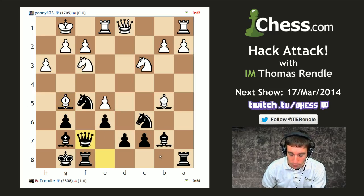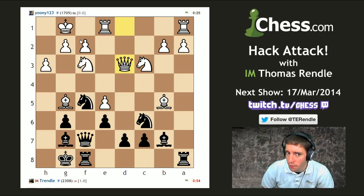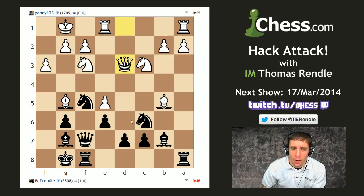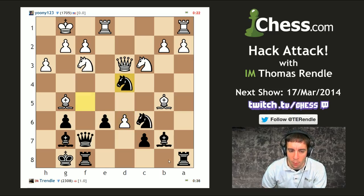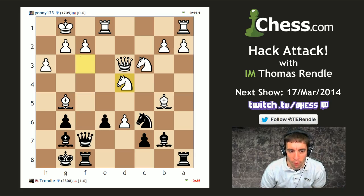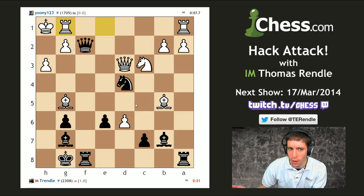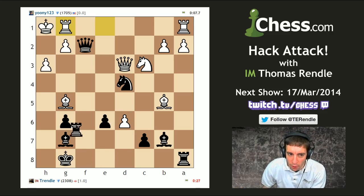Suddenly that bishop sees the a8-to-h1 diagonal and says this looks like something I could work with. Suddenly I've got lots of tactics based on knight takes e5, hitting f2 and g2. Maybe I can go d6 and sacrifice another pawn, then knight d4 — this is my big stand. Look at the activity: bishop open line, bishop open line, knights in the center, rooks and queen all on the f-file. I can bring in my rook to f3.